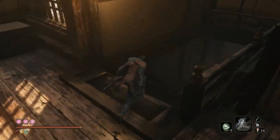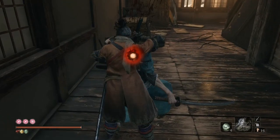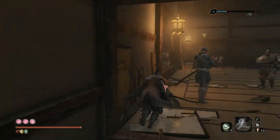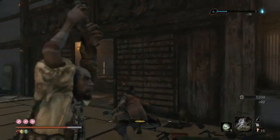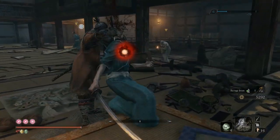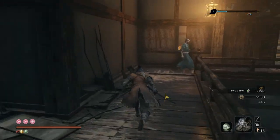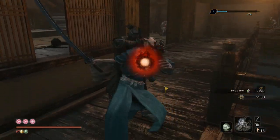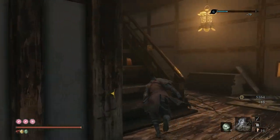So you run down here and just assassinate this guy. Hug this wall so this guy doesn't see you, hopefully — get behind him. Run over here, assassinate this guy. Run over here, assassinate him, and then repeat. That's it.